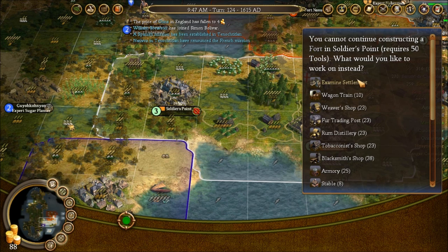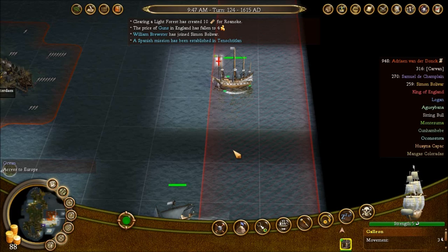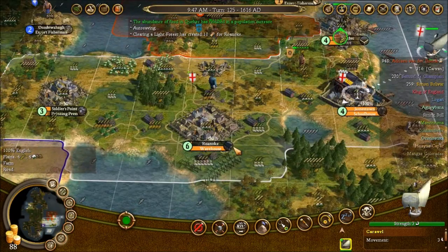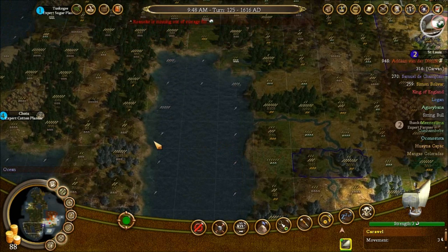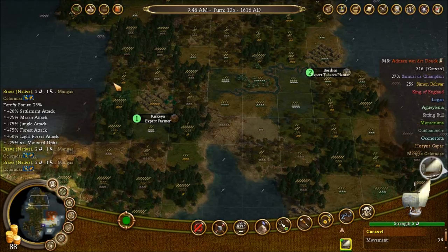So I need to start getting tools in there, which is fine. Let's go with a printing press. I need tobacco planters and cotton planters, sugar farmer. Oh, the French put another settlement down here — oh my god. There's cotton and tobacco. All the tobacco ones up here.